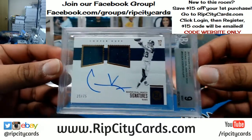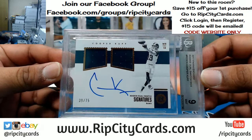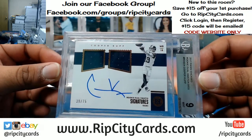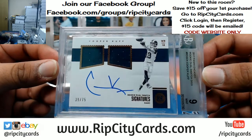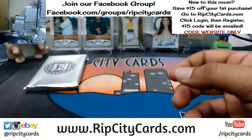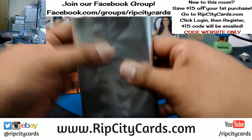Going to the Rams: got a 9 grading on that thing. 39 out of 75 — rookie dual swatch signature of Cooper Kupp.